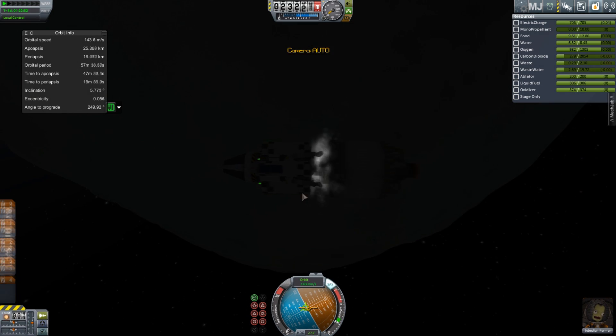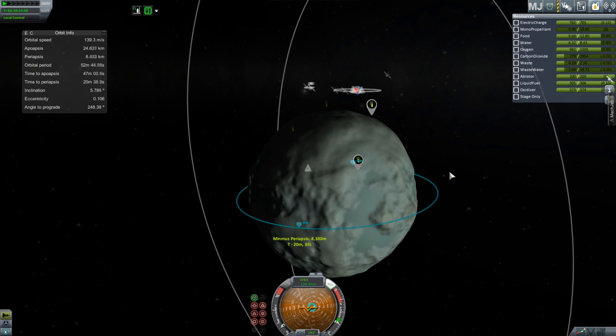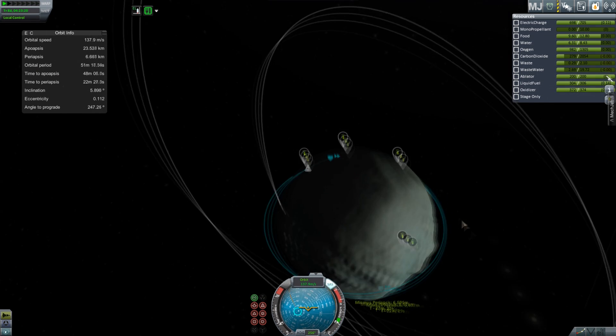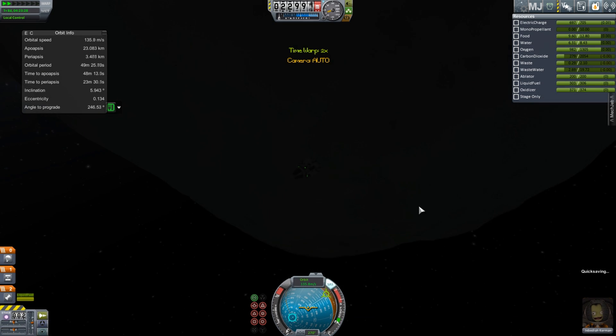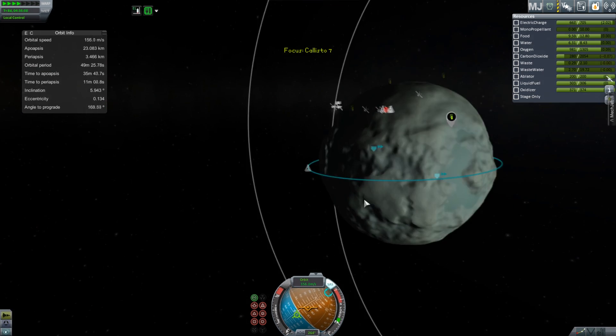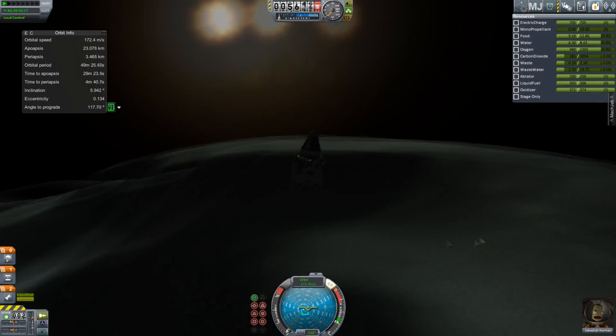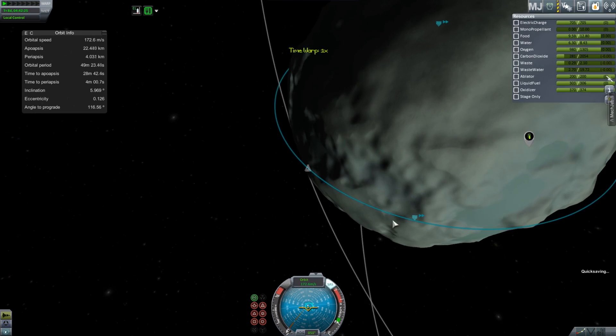I'm going to go for landing on the flats, because those are the really easy places to land and that's where I like to start. There's a lot of flats on Minmus, and sometimes it's hard to tell if you're landing on the great flats, the lesser flats, the greater flats, or just the flats. There's a lot of debate over what they are.